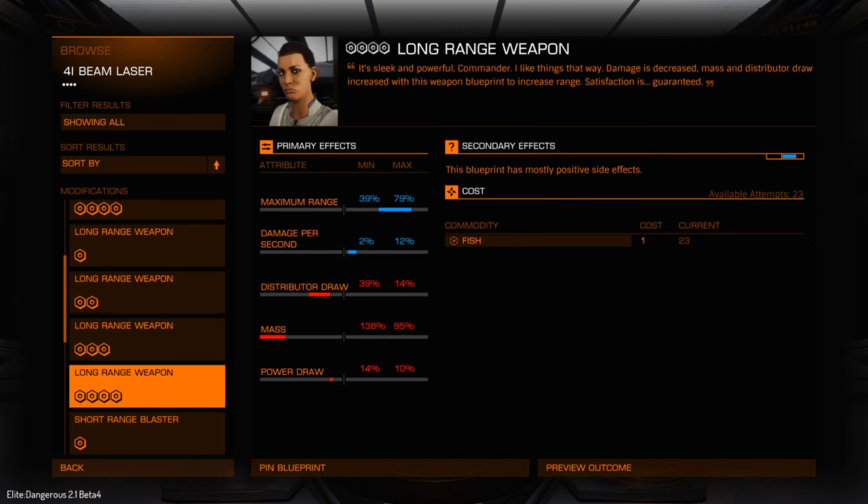The next set has a little red bar, which means it's going to make the weapon worse in some respects. In this example the range and damage per second increase, however as a side effect we're going to draw more power from our distributor, it's going to be heavier, and it's going to take more power from our reactor. On the right we have secondary effects — these are random effects that can improve or detract from the weapon. And just underneath that we've got the cost. In the beta we're only using fish, but in the final release it's going to be a lot more resources.